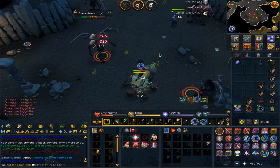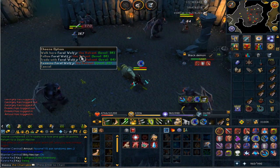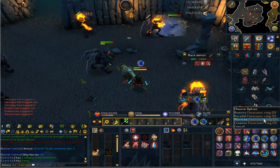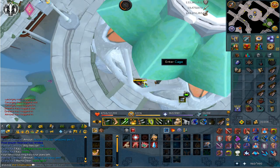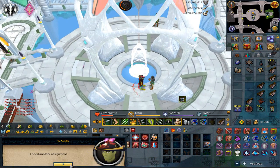Just finished up that black demon task. Look at this guy - it's got to be a bot in the wrong place. I mean come on, who wears that gear to black demons? Anyway, we can use the ferocious ring back to Morvran for our new task. Black demons aren't really good for GP, they're just good for XP and AFK-ness - that's why I do them.